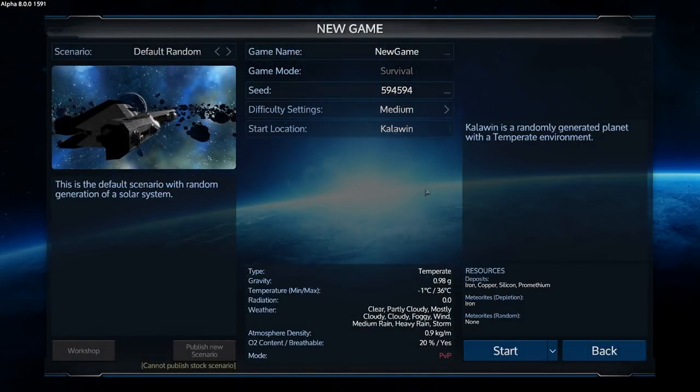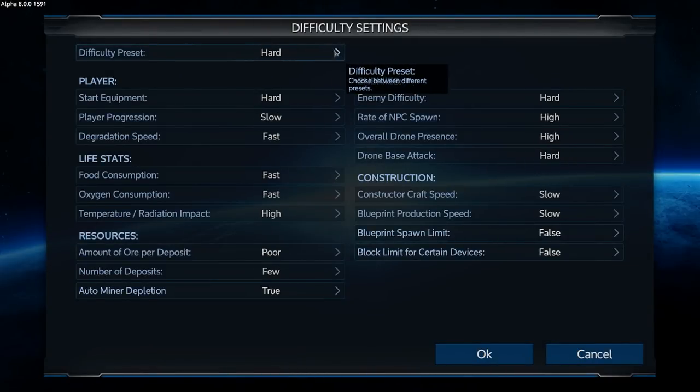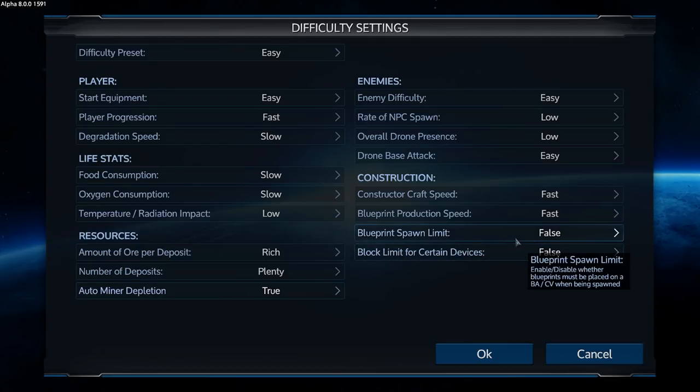It is way harder than before to start — it's severe. You basically get nothing, not even armor, which makes a lot of things really difficult. So we're just gonna do the default easy right now. We'll make it so that you've got to spawn on our pad, there's a spawn limit, auto miner depletion true — everything else is set on easy.